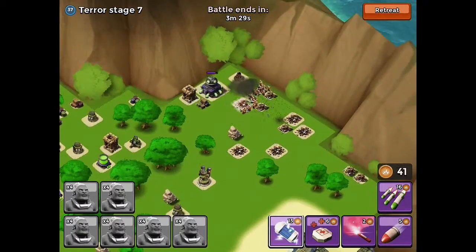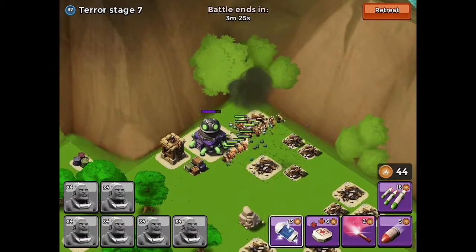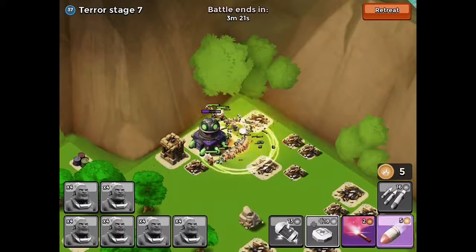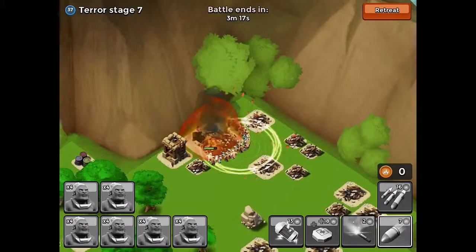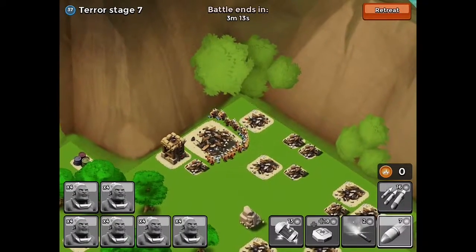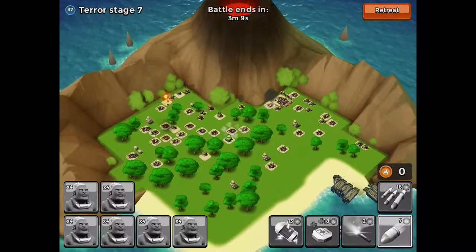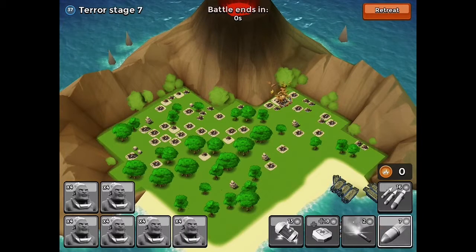After we're done with this one, I'm probably just going to send my troops onto the headquarters and throw some heals down, as you guys have seen the last few raids. That's going to give us Terra Stage 8 — that's going to be neat. Let's see what we can do on the next level. Come on, it's a long explosion. Good loot.